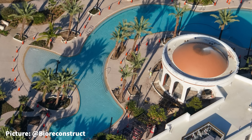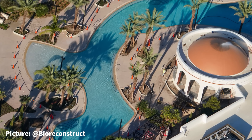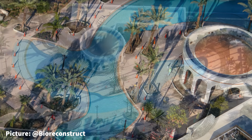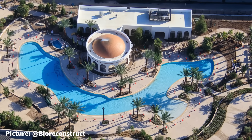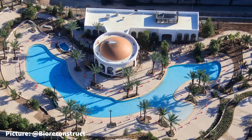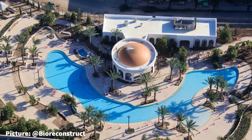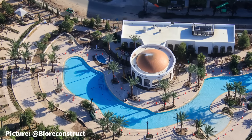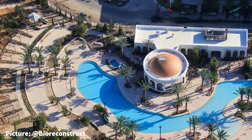At the walk-in portion of the pool, water jets up from nozzles on the pool floor, giving a volcano effect in several places. Above the pool bar, the dome is just about completely painted bronze, matching the domes on top of the hotel tower. The poolside cabanas are making progress as well, with the first cabana closest to Dark Universe being fully outfitted with its top and side walls.